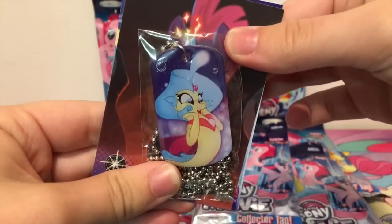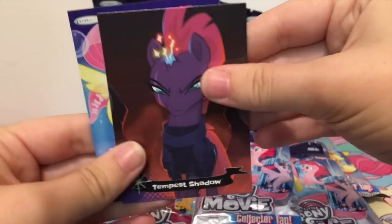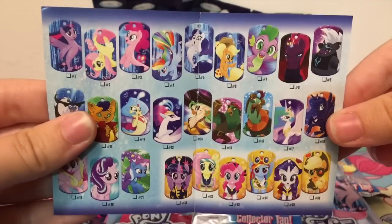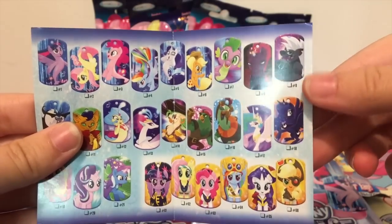So who do we have here? We have Princess Skystar as the dog tag, and we have Tempest Shadow as the card. It comes with a checklist. So inside the checklist we have the main six as sea ponies, Spike, Tempest, Grubber.